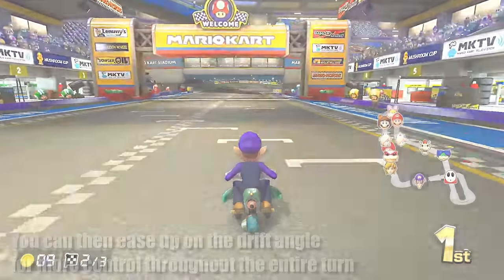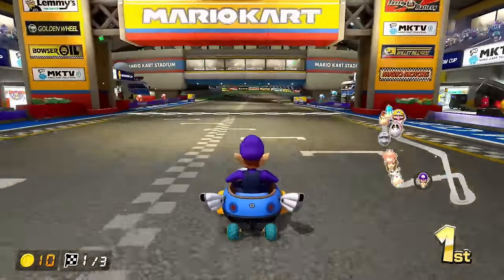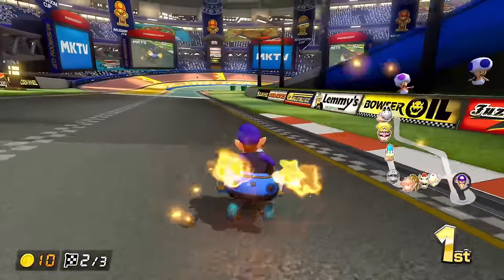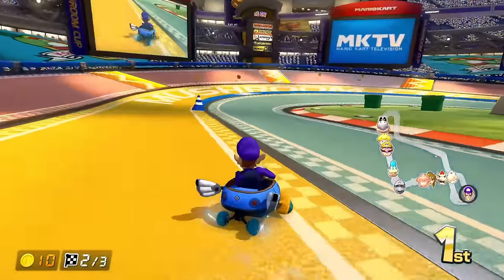You may have noticed in some of these examples that during a drift, different colored sparks started coming out of my tires, and that when I released the drift, I got a little boost. These are called mini turbos.